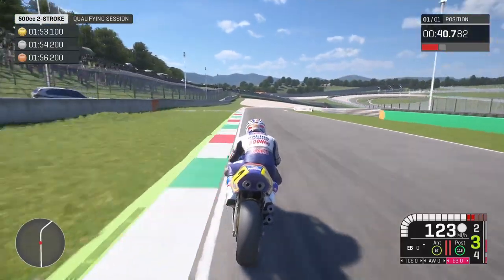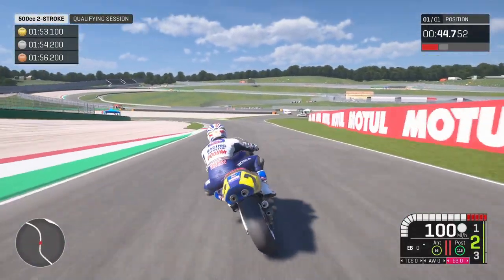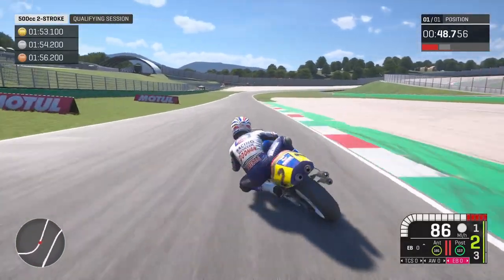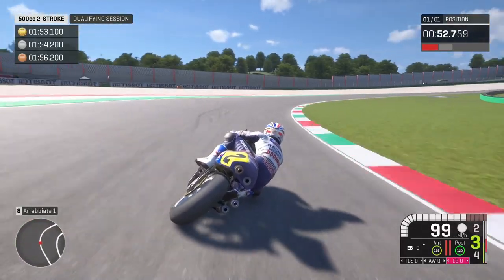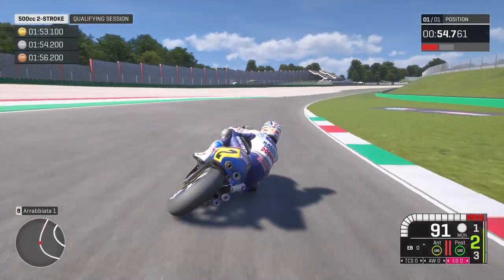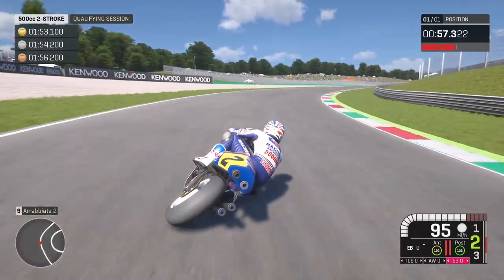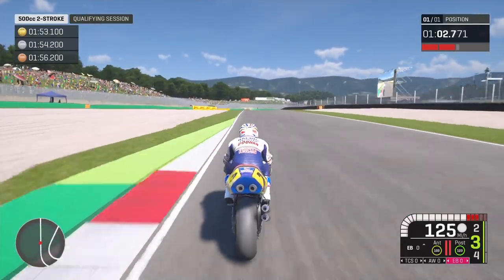The wheel goes up really easily on this one - this is going to be quite a challenge. The wheel wants to go up as we change direction - that's the only problem when you don't use anti-wheelie, it just wants to take off. So we've got to be a little bit more controlled on the throttle. Just caught the kerb there - that's going to affect the next turn.